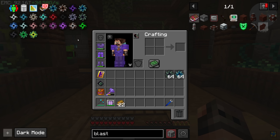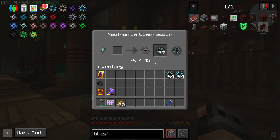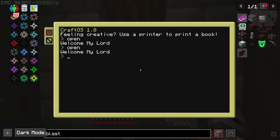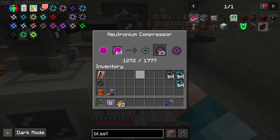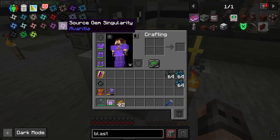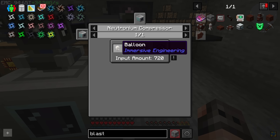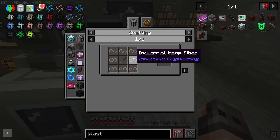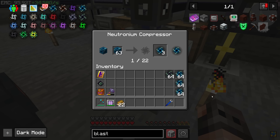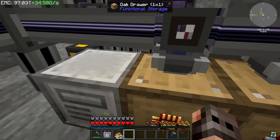Looking at the list of singularities, some of them are not that difficult — for example, we have an iridium block singularity, very cheap, like 22 blocks per singularity. The other one is mob souls — we have one stack and 57, not the fastest but we're not in a hurry. Some will take a crazy amount of time; for example, a balloon singularity requires treated wood and hemp, neither of which have EMC. Just to be safe, we're going to make five stacks of each, maybe six — iridium is cheap anyway.